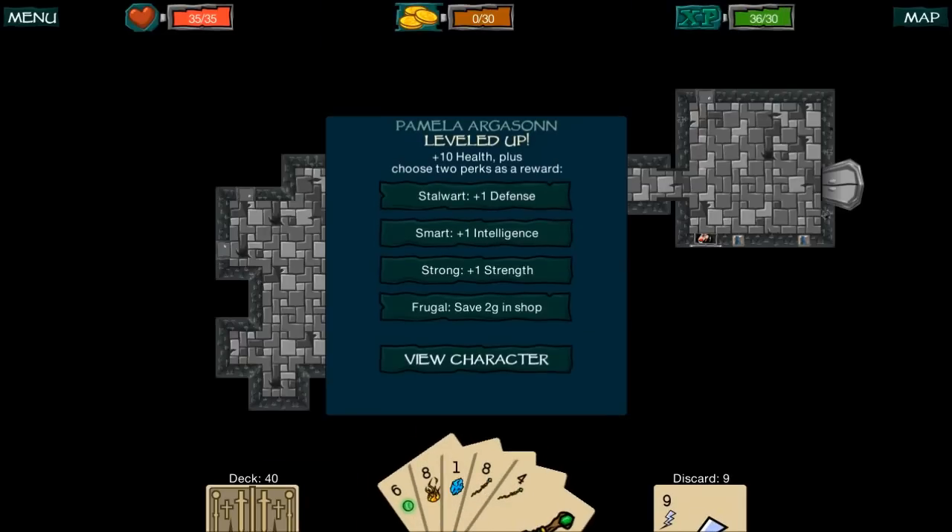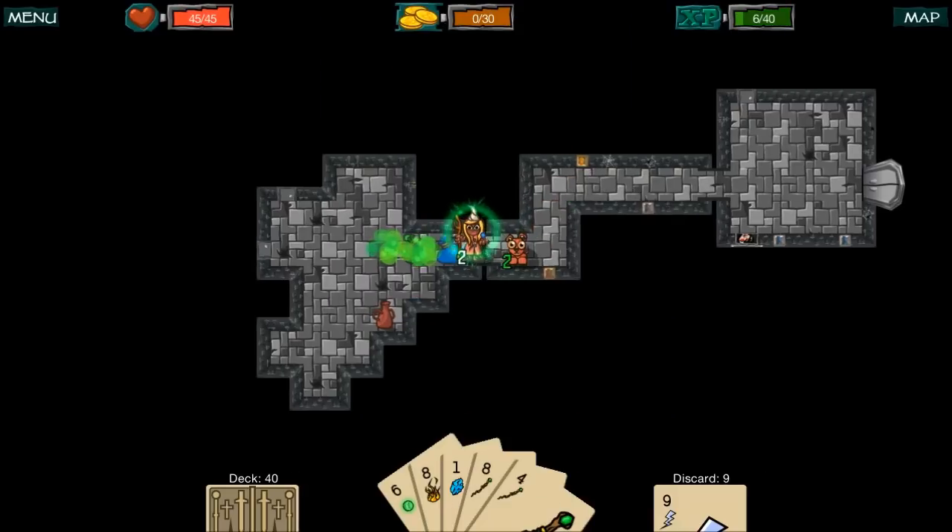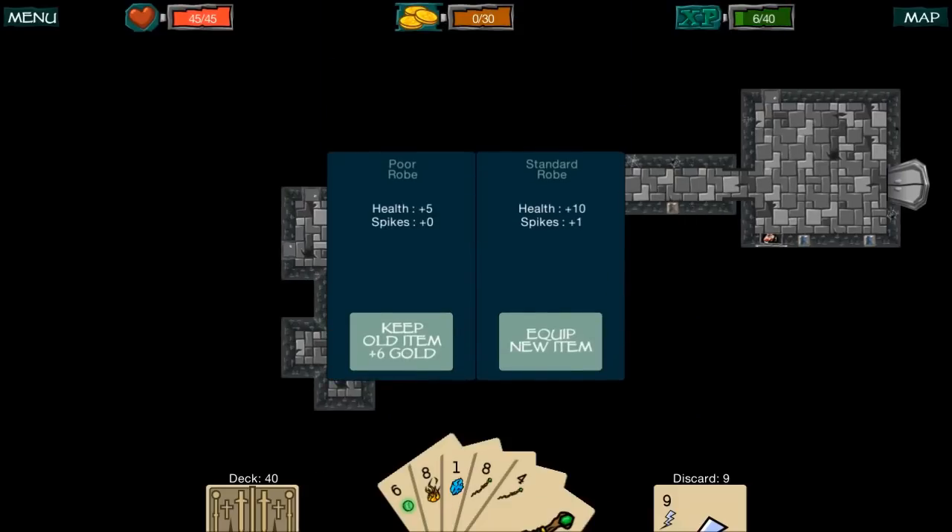We leveled up! Unlike other roguelike games, when you level up you get a random set of things you can upgrade — your intelligence, how much damage you take from things, if you can save gold at the shop, et cetera. Because I'm a mage I'm going to take intelligence — that's kind of my main attack stat. So I get to choose two perks; I'm going to choose intelligence and stalwart. It looks like that enemy had a random item on them too.